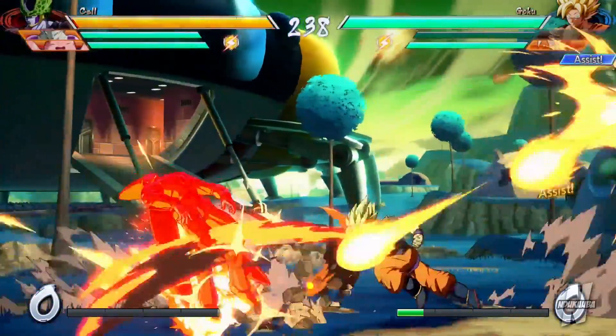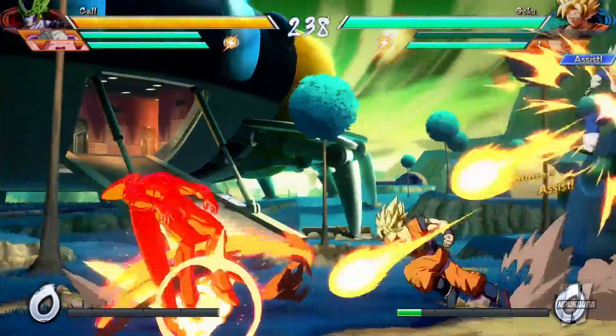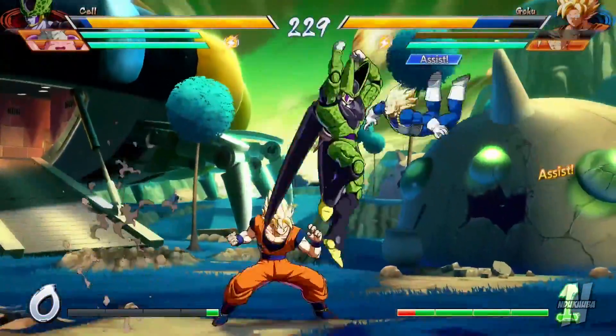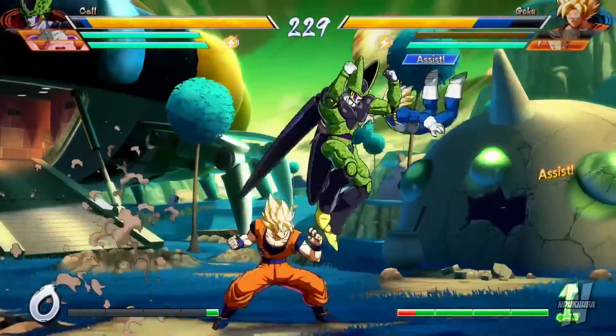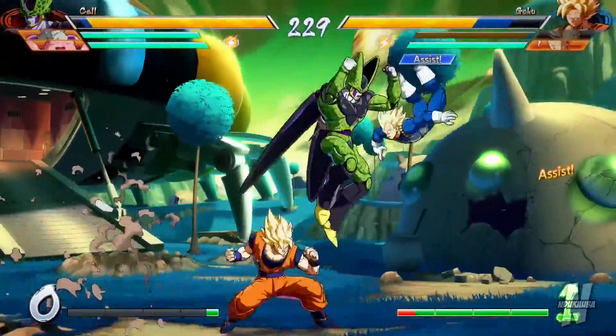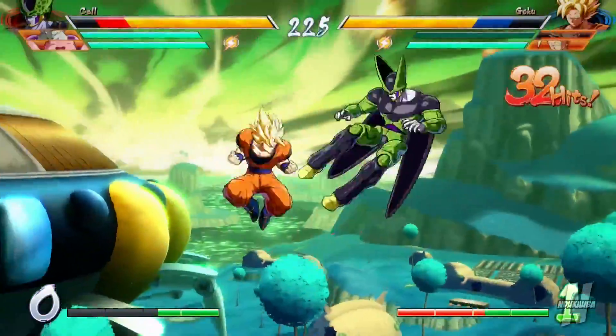Immediately upon the start of battle we do see assist characters being utilized. Of course we've already known about this since the game got leaked, but it is cool to see it in action. However, one thing I picked up on is that your assist characters can in fact take damage. This is a 3v3 system where you can throw out an assist character or swap out characters mid-battle. So if you're using Goku and throw out Vegeta as an assist and the opponent manages to hit Vegeta — let's say he loses 10% health — when Vegeta enters the battle he will start with 90% health. You want all your characters at full health, so be careful when throwing out assist characters.